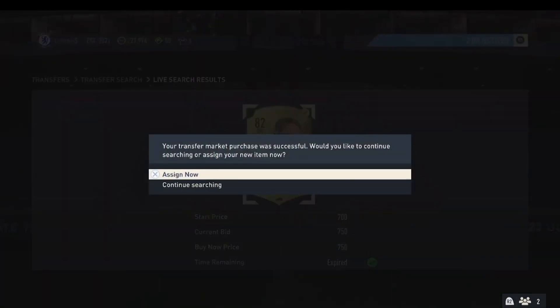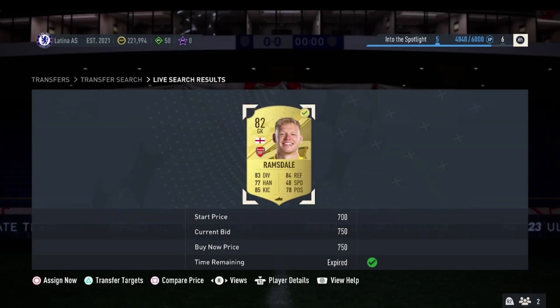Aaron Ramsdale popped up for 750 coins, meaning we are going to get some very nice profit when we flip it for 1,200 coins. Now let's get into the first investment of this video.